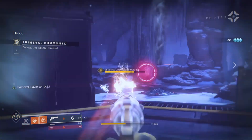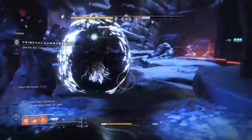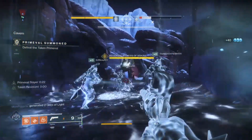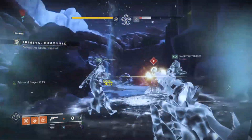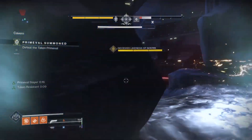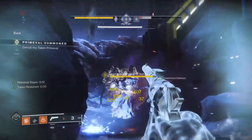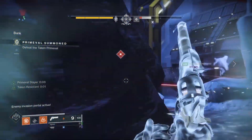Now have your team stand in the Well of Light and begin your full DPS phase. If you have a Titan, have him Melting Point the boss and place a Rally Barricade. If you have a Warlock running Well of Radiance, have them place it down — and if they have Lunar Faction Boots, they should 100% put them on. From here, the rest of the team should begin DPS on the boss. Celestial works great here, but I would recommend Hunters stay on Blade Barrage for an add clearing slash DPS combo.